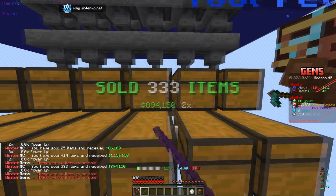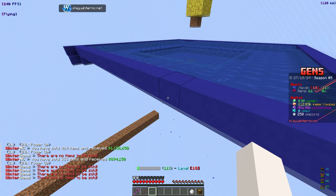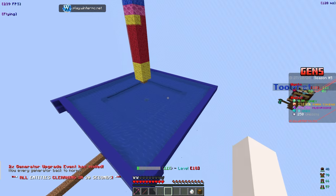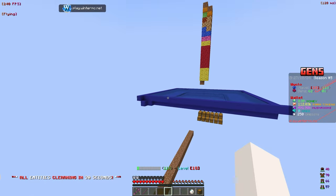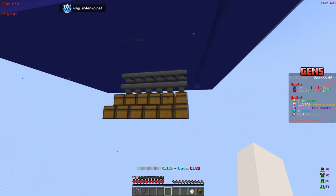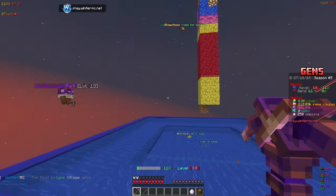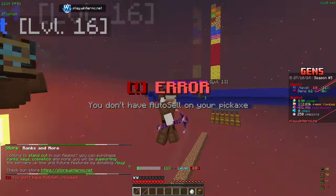Let's do a little test to see how much this makes us — we're at 6.7 mil, let's sell everything: 8.9 mil. That's about 2 mil, not terrible. This sell wand only has two uses left so we should save those. This farm is actually really good — it's way more efficient with the chest and gens. As we get more gens we'll definitely need this farm. We can AFK this overnight and it's just going to make so much money.